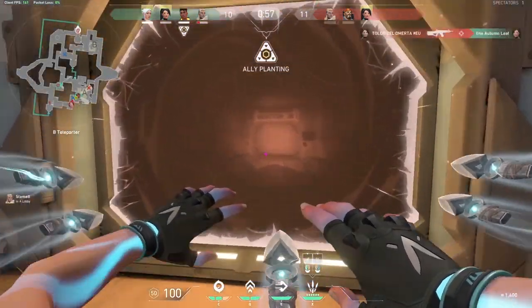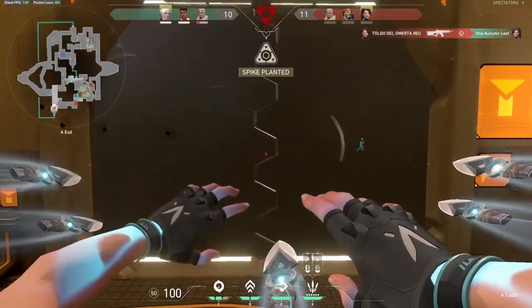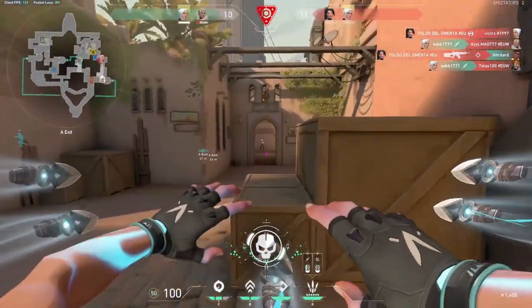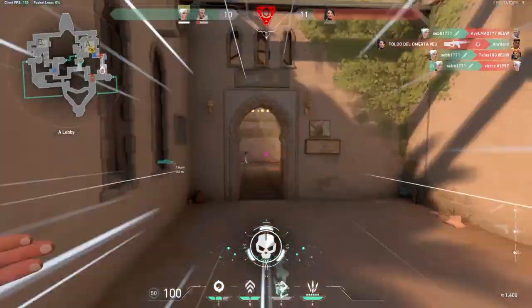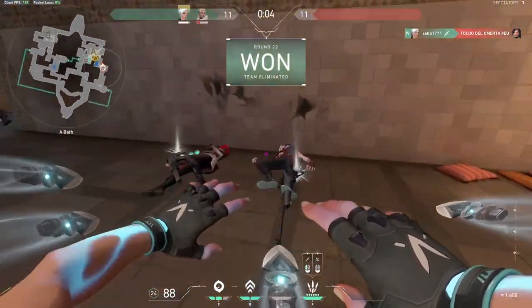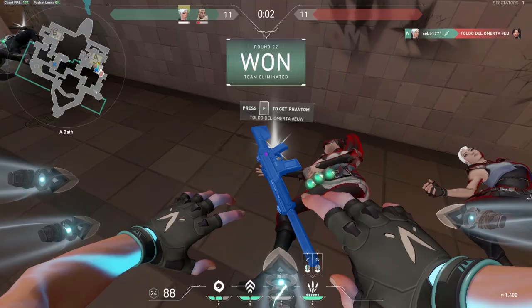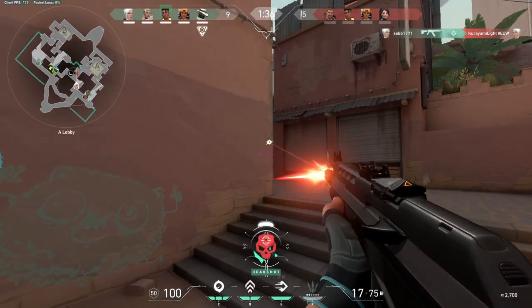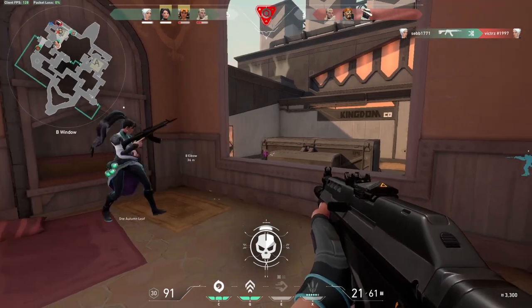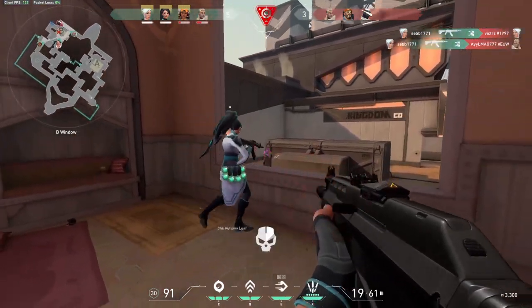Jett, the fastest and most mobile duelist in Valorant. Equipped with quick dashes and big leaps, Jett is made to engage and disorient enemies with her speed. If you enjoy being a fragger and want to be the star of the show, Jett is the agent for you. Jett has one of the most lethal skill sets without having a damaging normal ability. Today I'll show you how to use Jett properly and explain all her abilities.